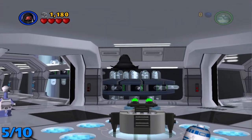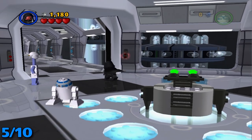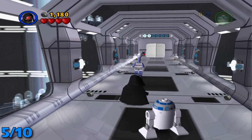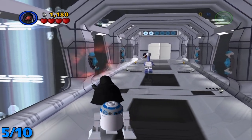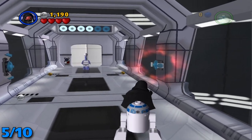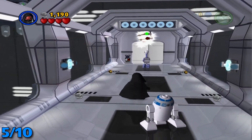For minikit number five, you're going to want to come back to this little area and just like some of the minikits before in the first level, you're going to want to use the force on these little light things. It counts them up right there, and once you get all six, minikit number five will appear.